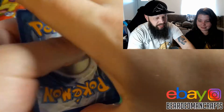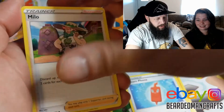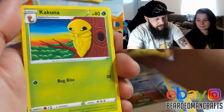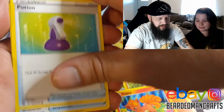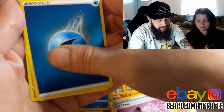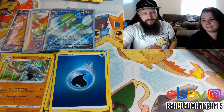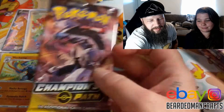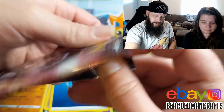Let's pull something else. Electric Energy, Rotom Phone, Milo, Turfield Stadium, Kakuna, Rockruff, Vulpix, Potion, Full Heal, Reverse Hollow Water Energy, and a Machamp. That one is also your other card that you get a lot of.